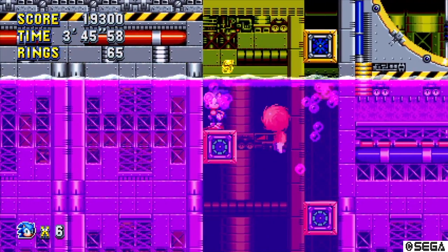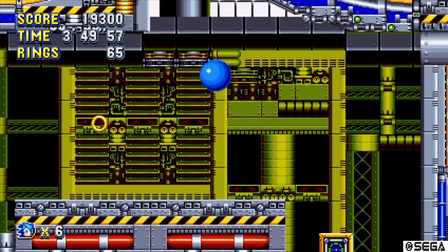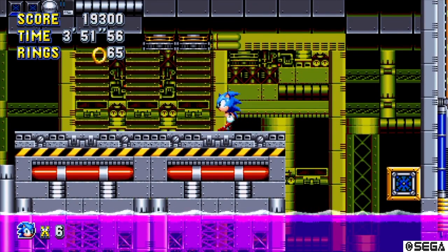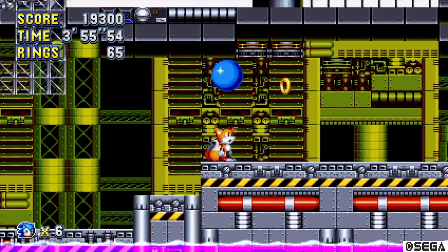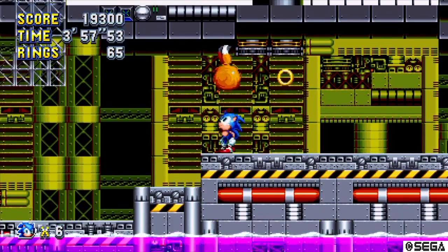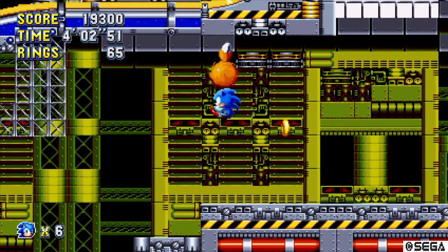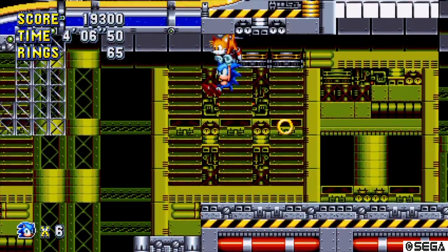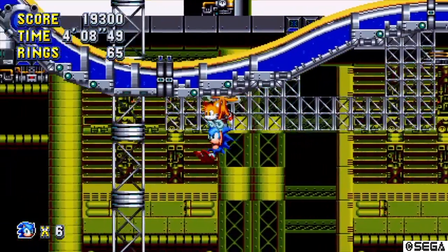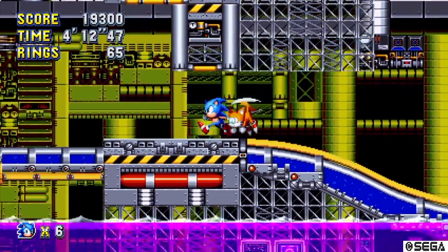Pro tip: if you're ever playing as Tails these segments are a little bit more broken because Tails can actually swim. It doesn't help me here because he can't lift me up while swimming, but Tails can swim so it's an easy way to get through these segments faster. Knuckles too can climb walls but it's not always that useful. I think the way it works is you just press up and then Tails flies you - there we go. I can get Tails to fly me over stuff which is super useful.